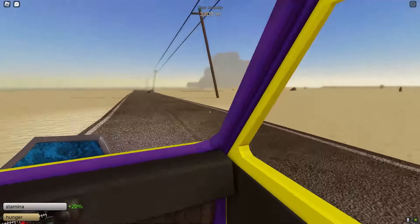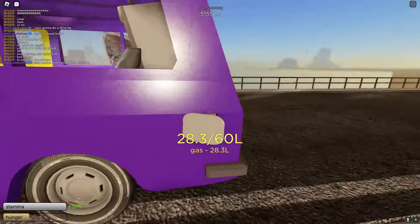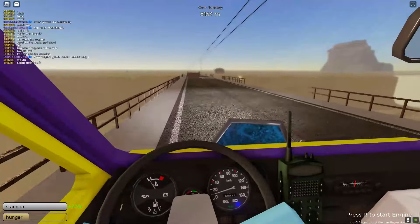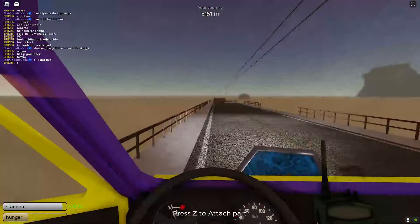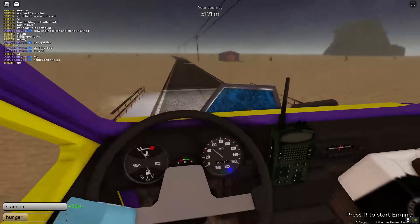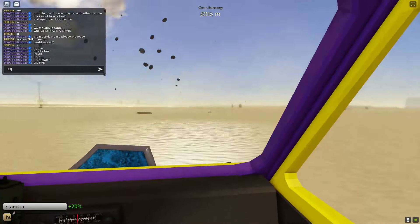Once you get to 5,000 meters you can get off a bridge. What we did to reach 5,000 meters is basically just get a ton of water, oil, and gas — that's all you need to get far in the game. You obviously have to watch out for tornadoes. We did get attacked by tornadoes, and as you can see, a tornado did come and absolutely destroy our car.